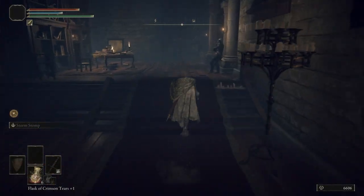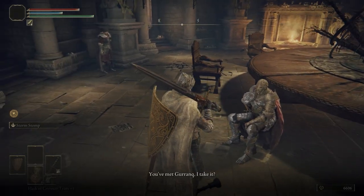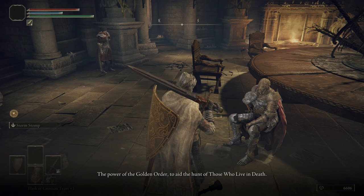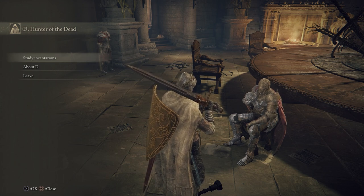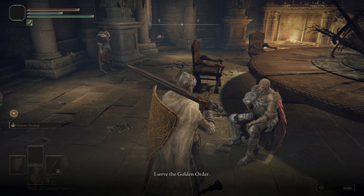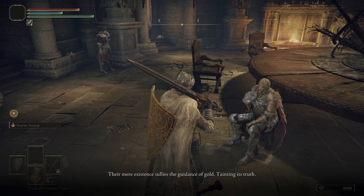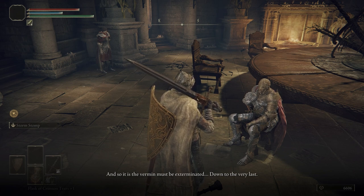Let's go ahead and talk to D and Diallos. D says: 'You've met Gurranq, I take it. Owing to our shared duties we are now comrades in arms. I think you've earned this — the power of the golden order to aid the hunt of those who live in death.' D will also teach you some incantations. D continues: 'I serve the golden order that I might put this crooked land to rights. Those who live in death fall outside the principles of the golden order — their existence sullies the guidance of gold, and so the vermin must be exterminated down to the very last.'